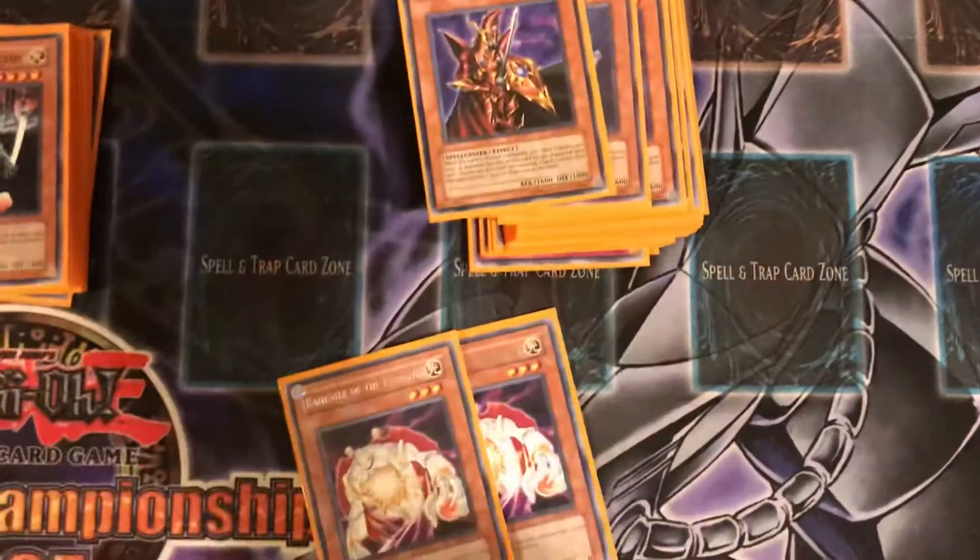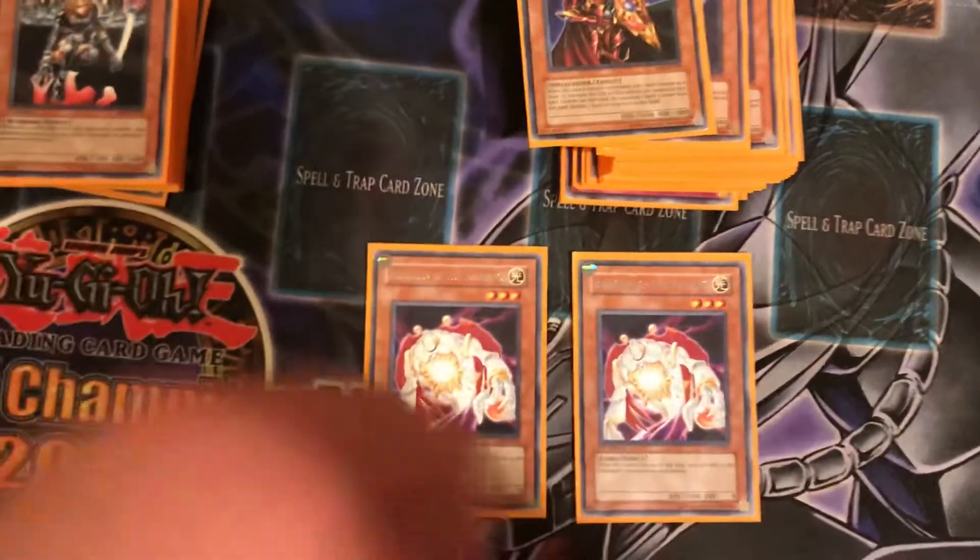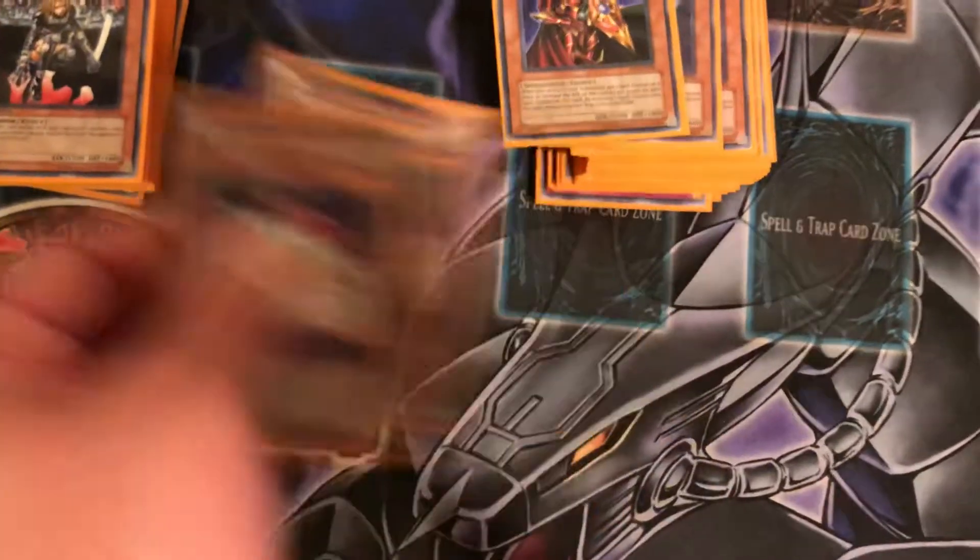Then you got two Banisher of the Radiance, which basically removes cards from play instead of sending them to the graveyard, as long as this card is face-up on the field.